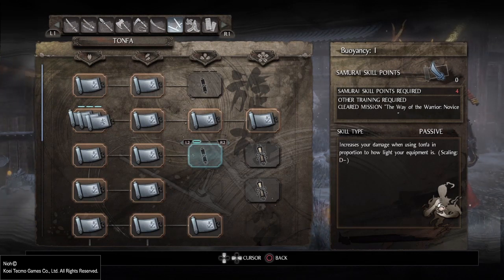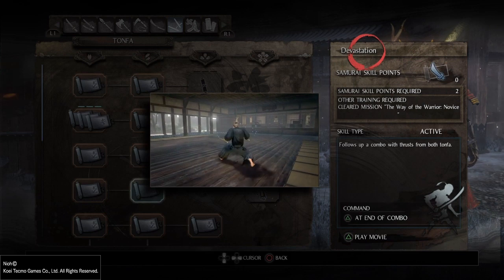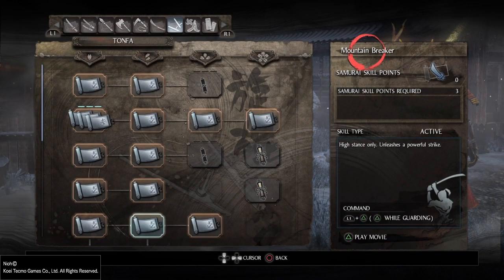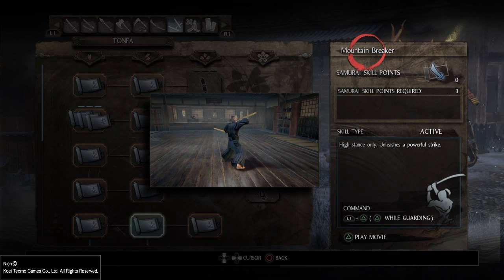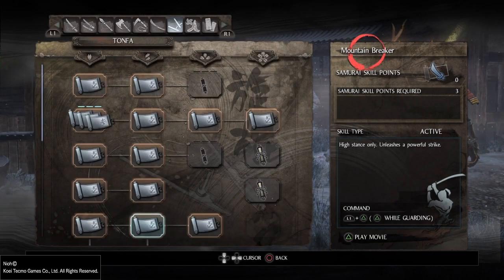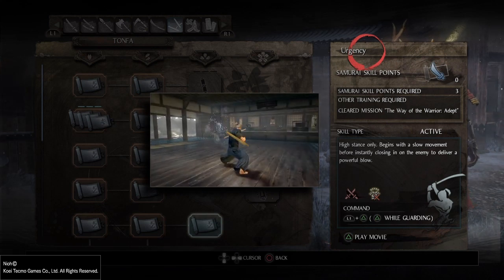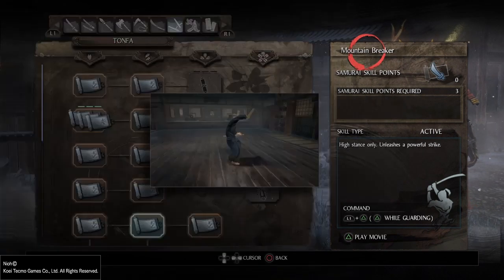Now I don't know why the hell you would invest in that if it's gonna be D-. Devastation — I showed you at the end of the combo. Mountain Breaker is blocking and triangle. And by blocking and triangle you can have Urgency as well.